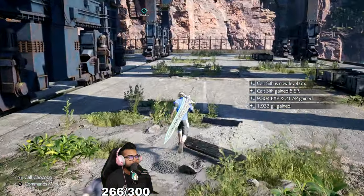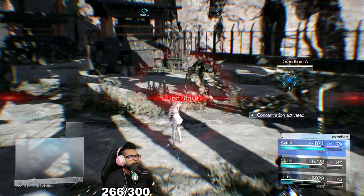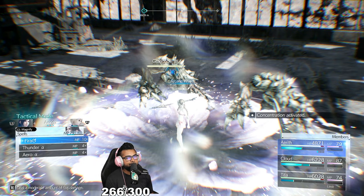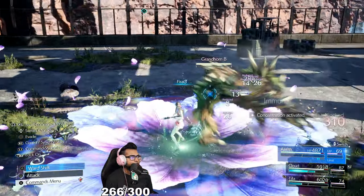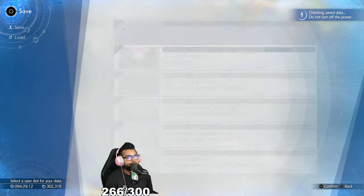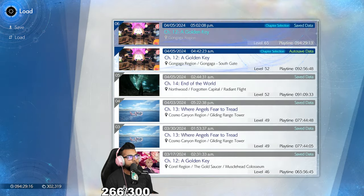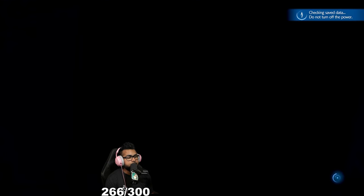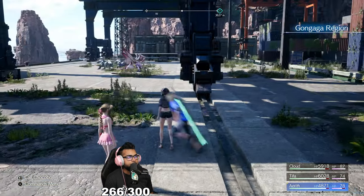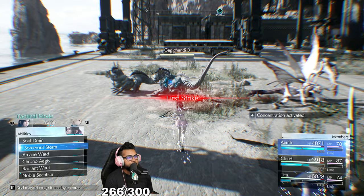We drop arcane ward, ATB boost, and Firaaga on these enemies — should wipe them out. Then we run over here and do the same thing: arcane ward with Aerith, and they're pretty weak so we can just use a regular fire. Now that you've killed them both, what you want to do is save. Thanks to the PS5, this is really simple — save, reload, and because it loads back so fast and you're standing in this specific area, the enemies will respawn and you can jump right back into battle.